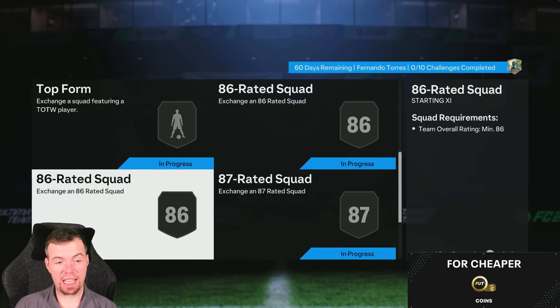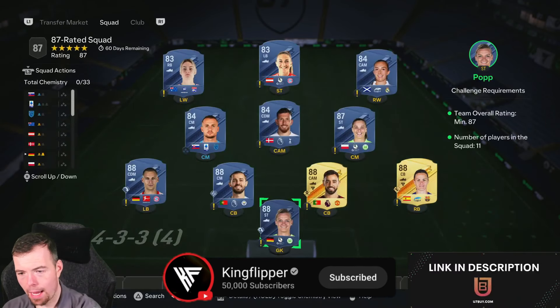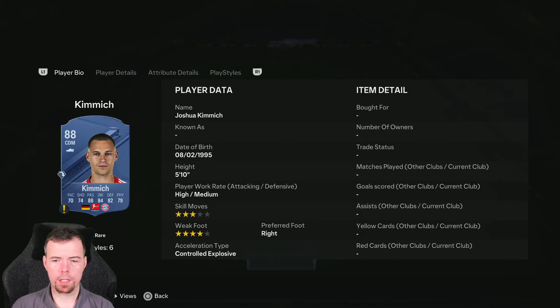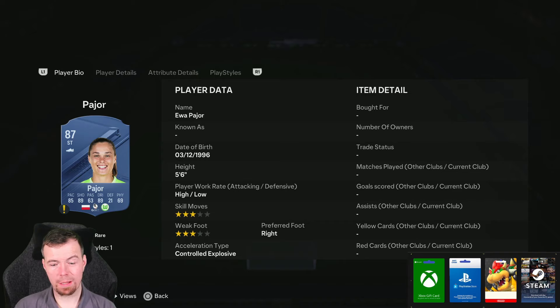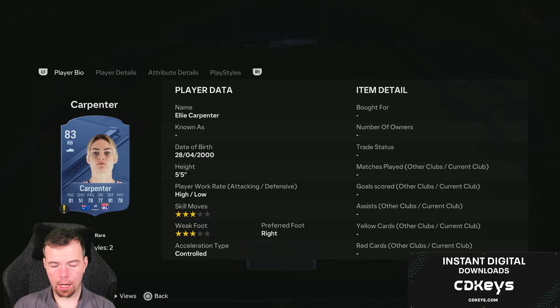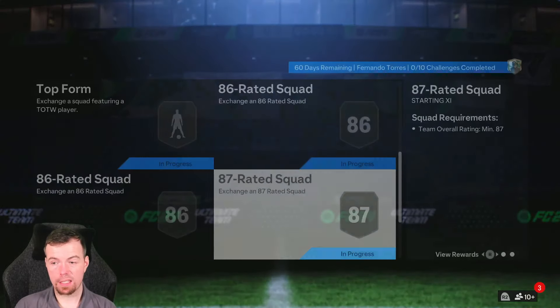Then we get into an 87-rated squad. Five 88s, one 87, three 84s and two 83s is the cheapest way at the moment because 88s are cheap at 17k. Players include Paredes, Bugs Bunny, Bernardo Silva, Kimmich — they were 17k, I think they've gone to 17.5k now by the end of doing this SBC. Payor at 11.5k. Then the Bark, Cat, Huyberg — Weir at 2.2k — and National, Wang and Carpenter at 1,000 coins each. That's 105.1k — so between 100 and 110k to do an 87-rated squad. You get a prime election player pack for a 25k reward.